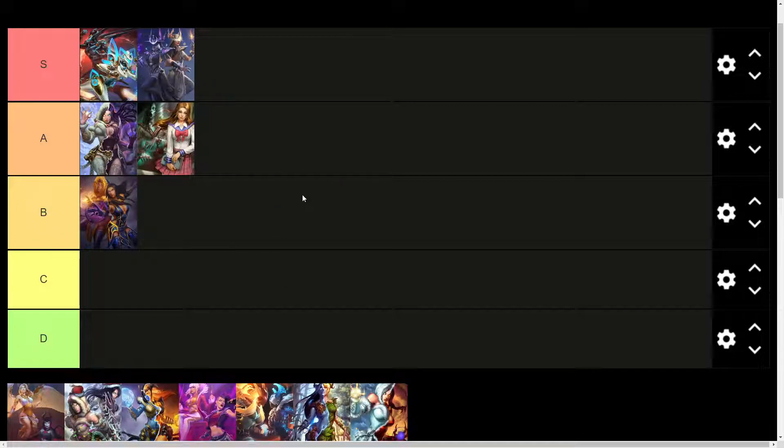Hel's golden skin I am going to put in B tier. It's definitely not a bad skin by any means, but as with all golden skins it is a golden blue color scheme, and I just don't think that color scheme really works for Hel as much as it does for some of the other gods. So I'm going to go ahead and put it in B tier.